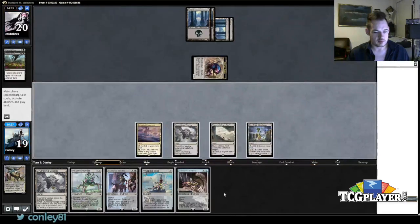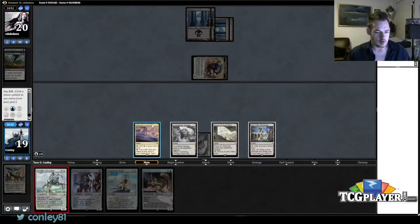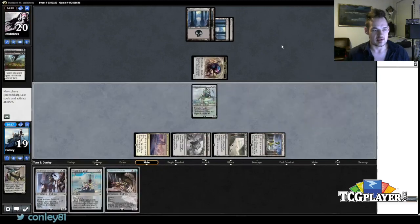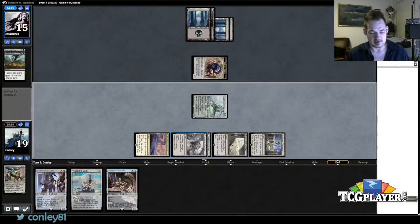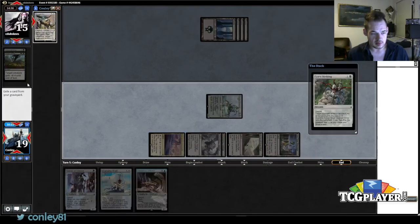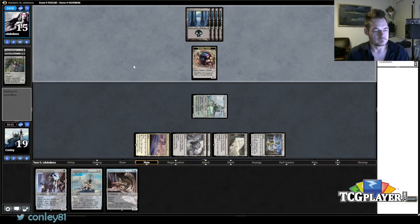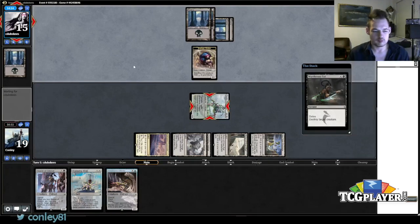I can get in there with the Reality Smasher this turn, which is a pretty big game. It's rare you get to put a counter on a Reality Smasher, but his hand doesn't actually deal with this very well. If he plays Kalitas I could draw a land to find Warping Wane and Bearer of Silence. Opponent casts another creature. He drew Murderous Cut — he's two-for-one-ing himself and he took five damage, so it's not that bad for me; I'm still pretty well off in the trade.